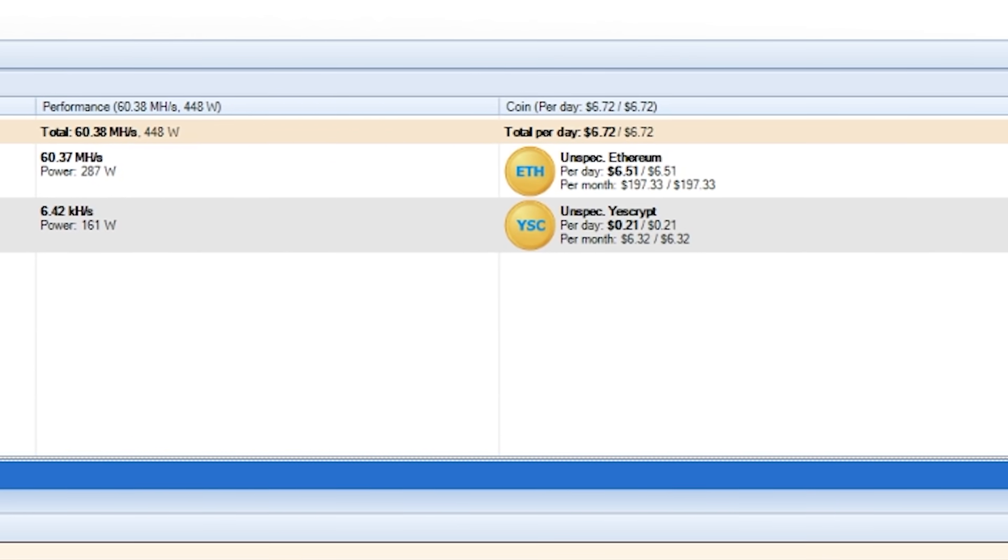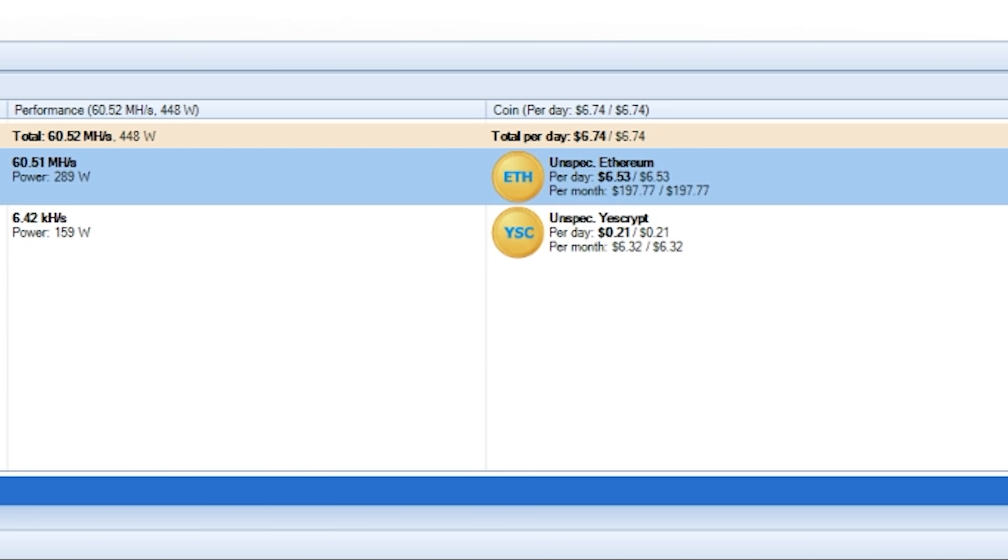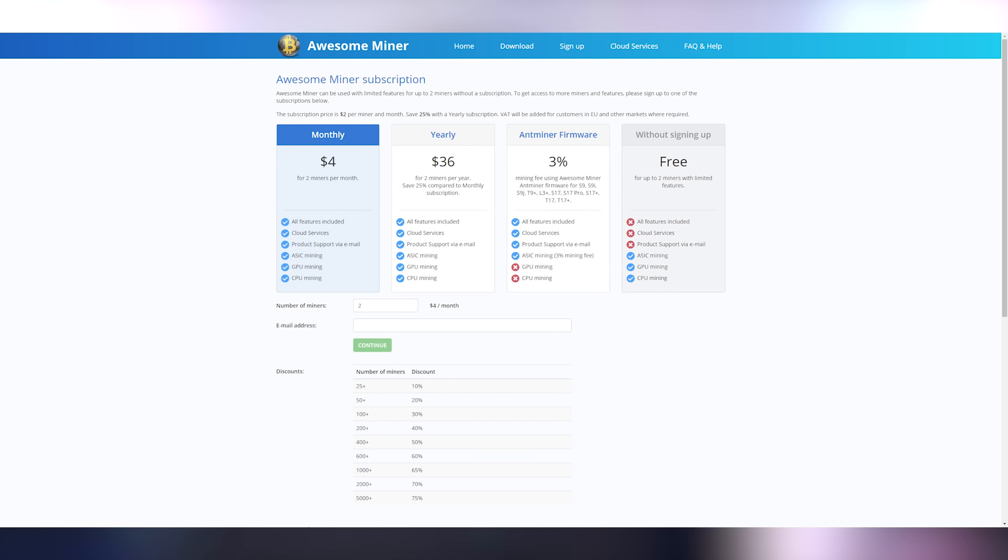One thing to note is that AwesomeMiner has a history of overstating profitability — my NiceHash profit was $7.85 per day while AwesomeMiner quoted $8.75 per day, but at end of day the actual payout from the pool was closer to what NiceHash quoted. So keep that in mind even if it looks more profitable on AwesomeMiner. AwesomeMiner also offers a paid version that gives you access to mining with more than two things at a time — multiple GPUs and CPUs — as well as cloud management, though I wouldn't necessarily recommend it since I haven't tried it myself.